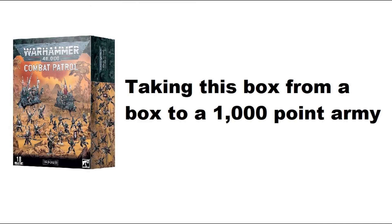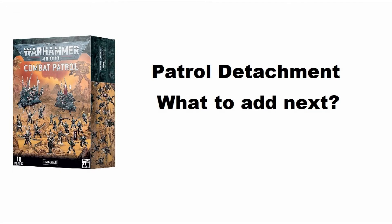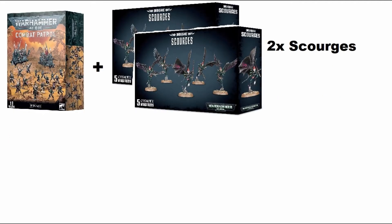Using this box set as a starter point, let's have a look at how we can make a thousand point army out of it with additional purchases. I'm going to give you three ideas — armies that differ from each other. Starting with the combat patrol box set contents, we add two boxes of Scourges, giving you two more fast attack options and a lot more maneuverability around the board, aiming for those objectives.